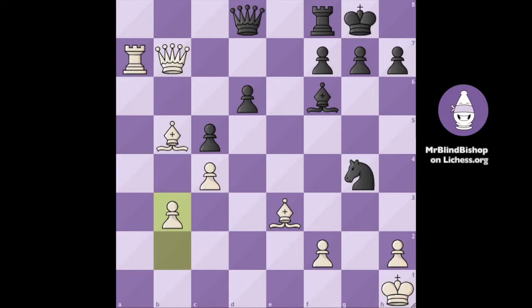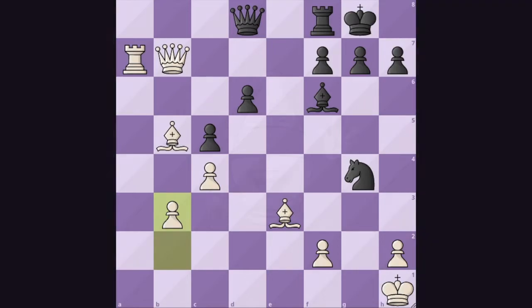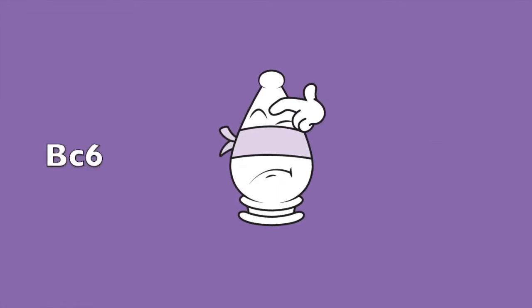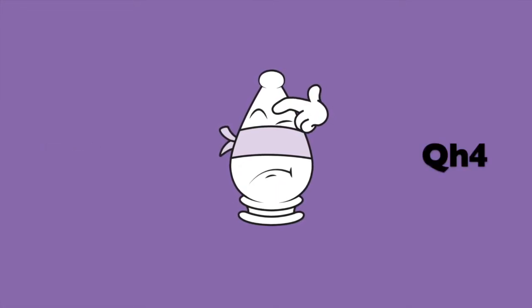Pause the video if you need some more time to keep the position in mind. Black's next move is Be5, bringing the bishop into the attack too. We go Bc6 and now black goes Qh4.